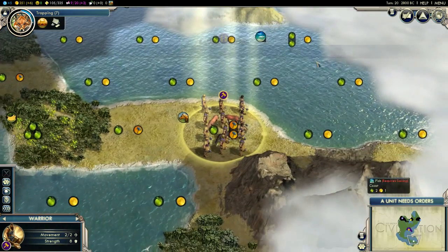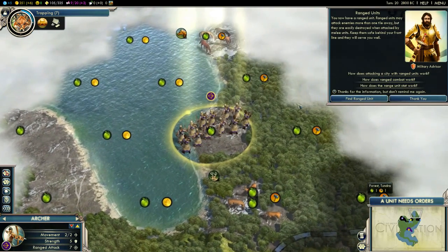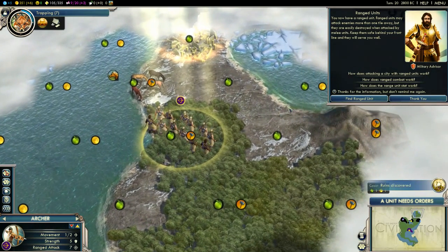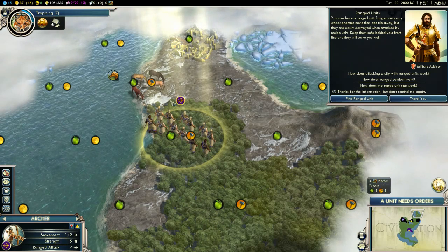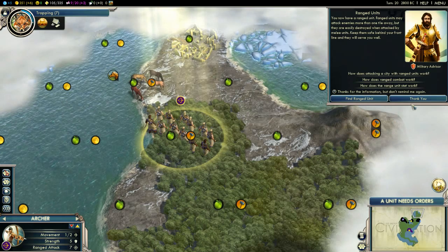What the hell was that? We've got archery already — oh sweet! We now have a ranged unit. We've gone to a ruin and apparently they've found some advanced weaponry. So basically the scouts have been upgraded to archery men, which is pretty cool because we haven't actually researched that yet.